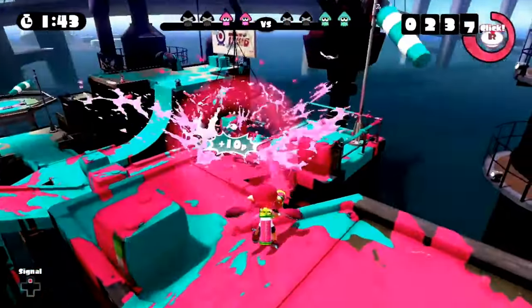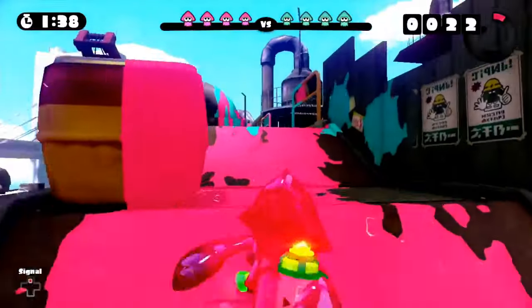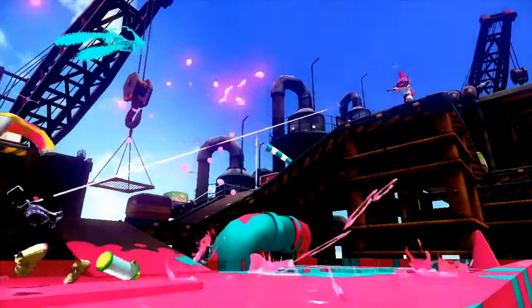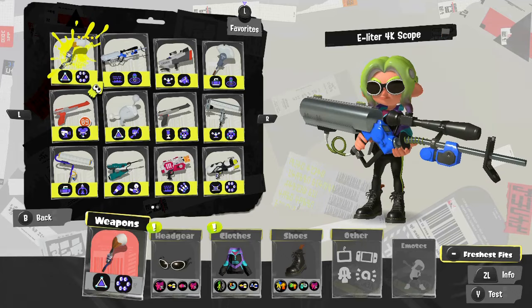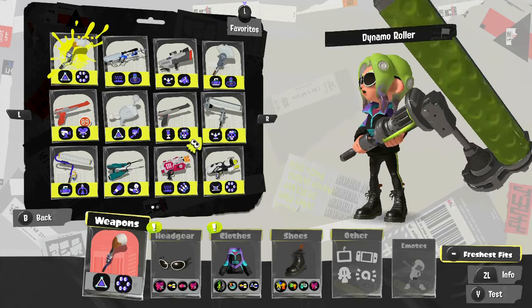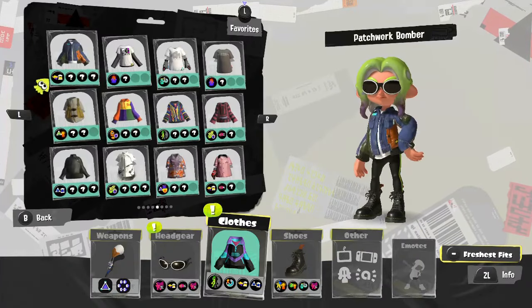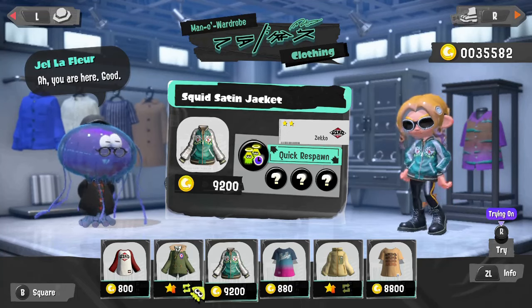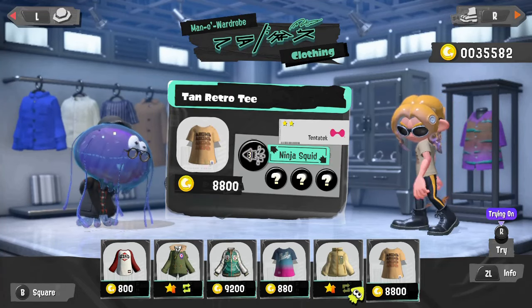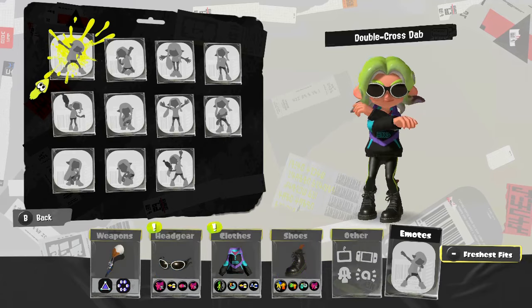Splatoon is Nintendo's most recent best-selling IP ever since it came out on the Wii U, and for good reason. Its take on the shooter genre is so wacky but also very clever — instead of getting the most kills, you and your team have to ink as much turf with your colored ink before the time runs out, and it's such a blast. Not only is the gameplay fun with all the unique weapon options, but its roster of characters and wacky culture are also fun.